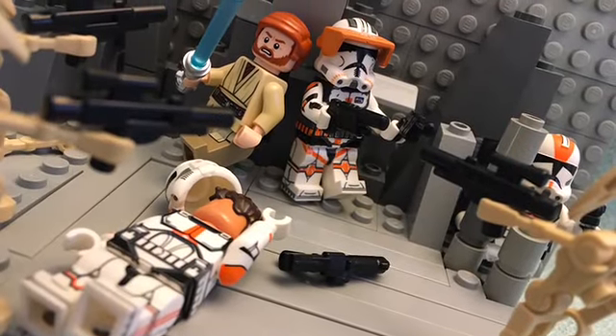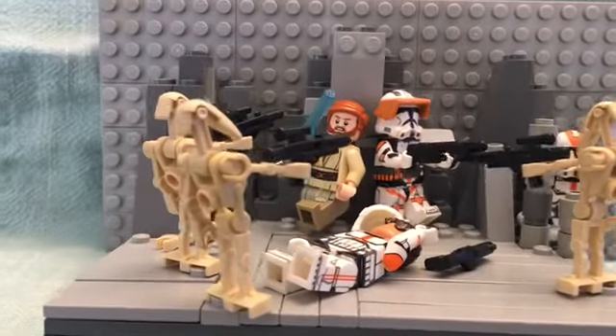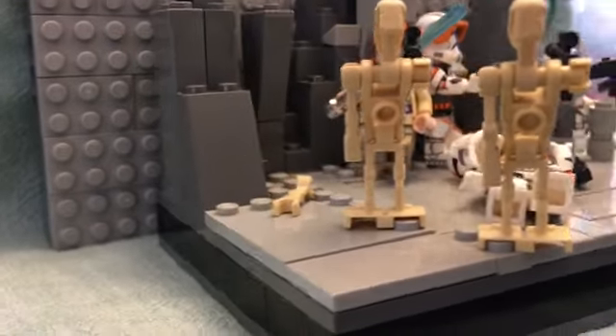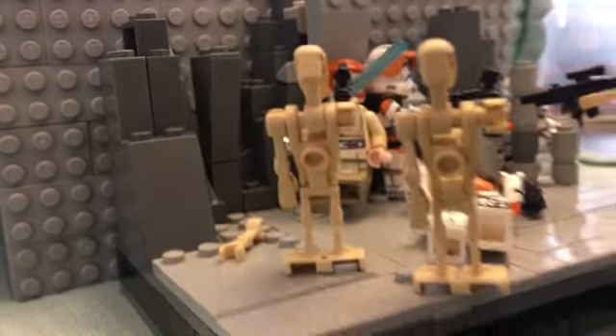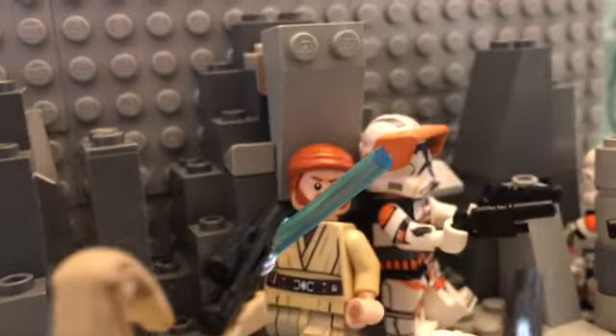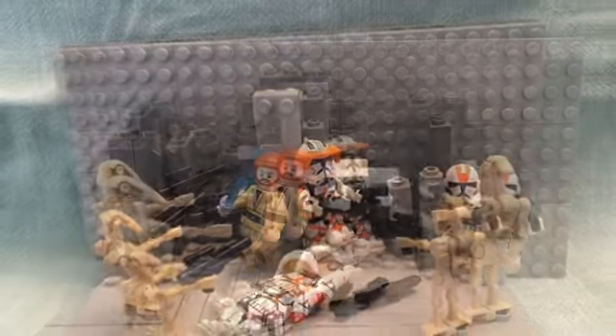My third MOC is not an actual scene from the Clone Wars, but I like it anyway. It's Commander Cody and Obi-Wan fighting back to back against three battle droids. I put an arm and a dead clone just to make it look more real, and a clone hiding behind some canisters. There's a rock wall in the background so it looks like a base with a wall as a background.